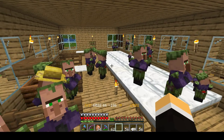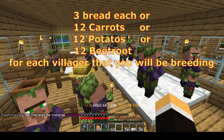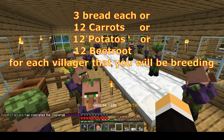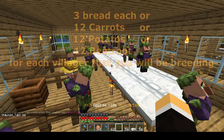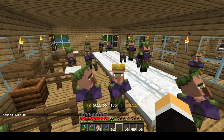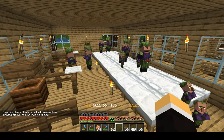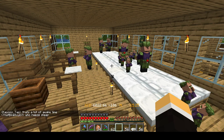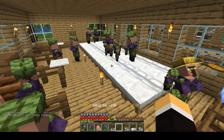Now the food I like to use is bread, because it only takes three bread each. So if you have, for example, a breeding pair of two villagers and you set down three beds, and then give each of those villagers three bread, they will breed during the correct times of the day to give you another villager. And that's for the Java side of things.